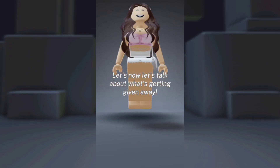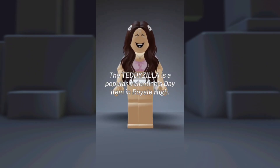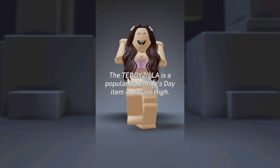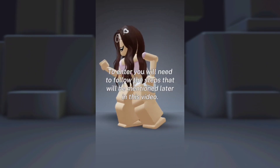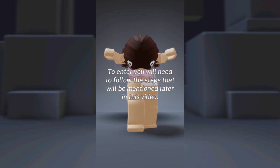Let's talk about what's getting given away. The Royal High item is a Tedazilla. The Tedazilla is a popular Valentine's Day item in Royal High. It's worth 20,000 diamonds. To enter, you will need to follow the steps that will be mentioned later in this video.